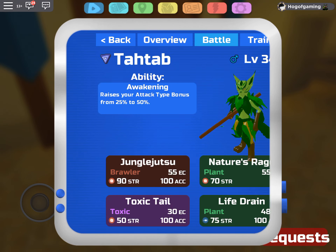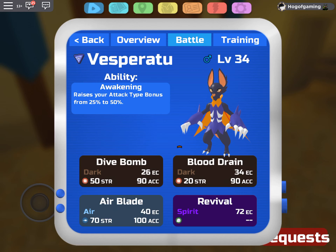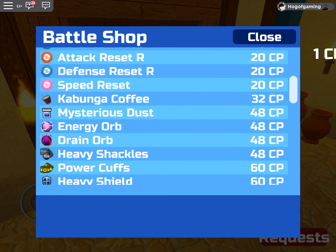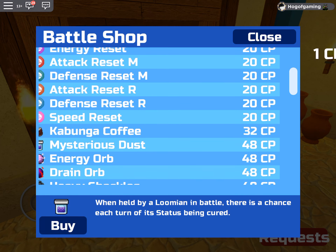Vesperatu is actually going to have a different item. His move Blood Drain sucks the life out of the enemy over time. There's an item in the shop called Drain Orb — when held, it increases the amount of health gained when using moves that drain the opponent's health. So basically it gives you extra health for the Blood Drain ability, which Vesperatu has. I think that's going to be pretty good.